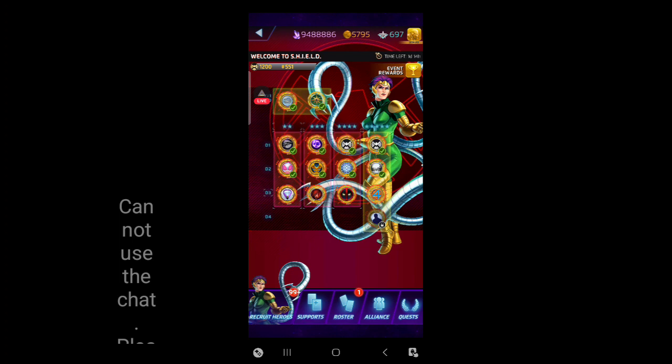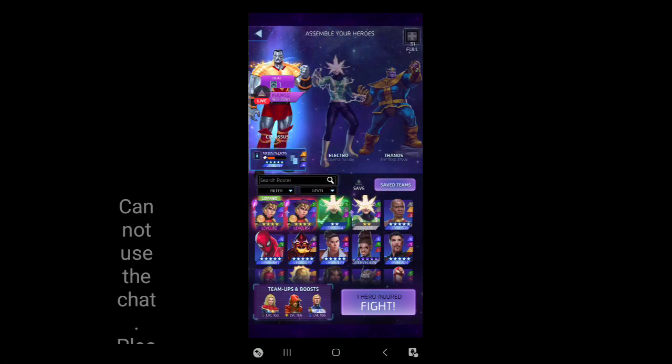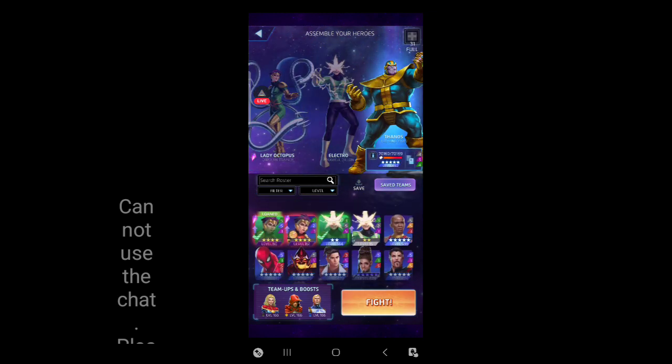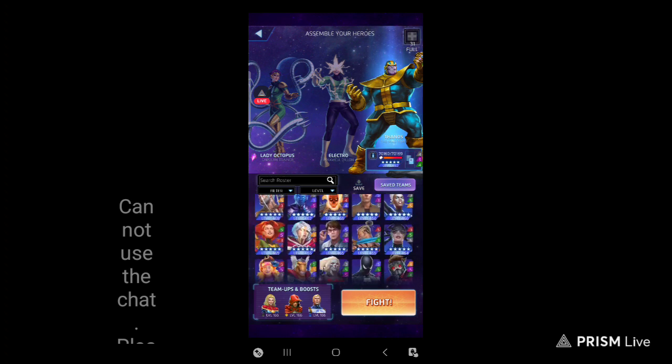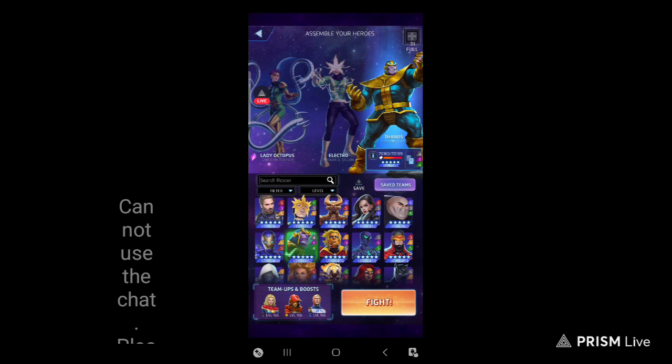But enough about that. We're here for Lady Octopus. Let's get into it. The first two nodes are nice and soft. We're just going to go into it and Thanos our way through them, because honestly, there's no troubles with them. Use your loners if you have to. No big deal. Electro's set. There we go. Where's Big Purple? There he is. Oh, I already had him set, didn't even realize that.